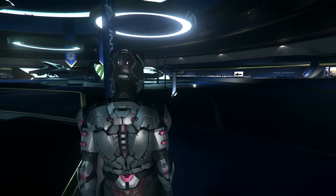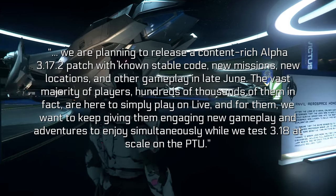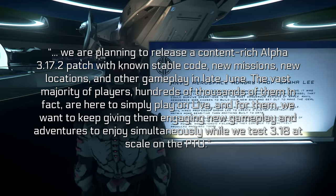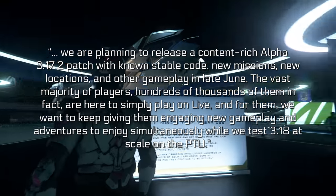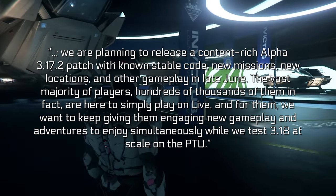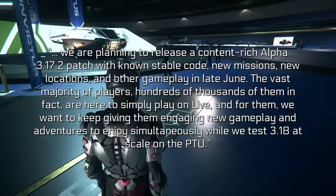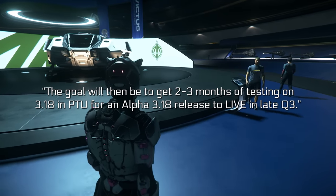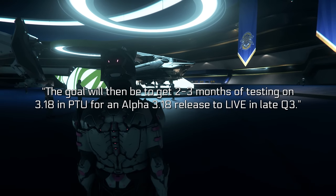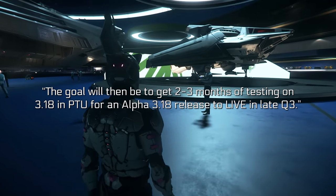Because 3.18 is going to be in a very long PTU phase, they still want to engage players. They are planning to release a content-rich Alpha 3.17.2 patch with known stable code, new missions, new locations, and other gameplay in late June — basically taking the place of where we would have expected to see the 3.18 patch. The vast majority of players, hundreds of thousands of them, are here to simply play on live, and for them they want to keep giving engaging new gameplay and adventures simultaneously while testing 3.18 at scale on the PTU. The goal is to get two to three months of testing on 3.18 in the PTU for an Alpha 3.18 release to go to live in late Q3 of this year.